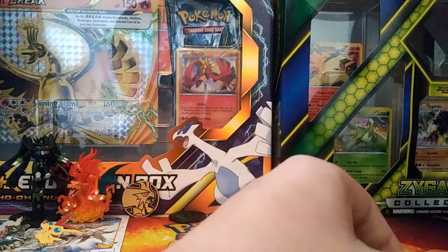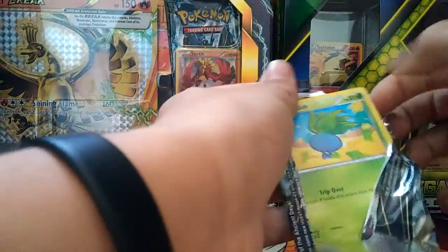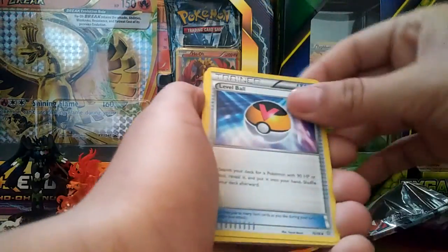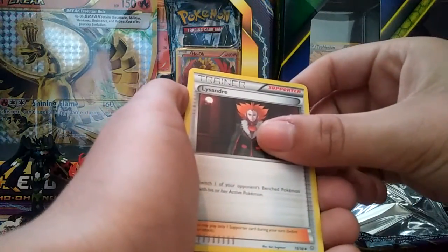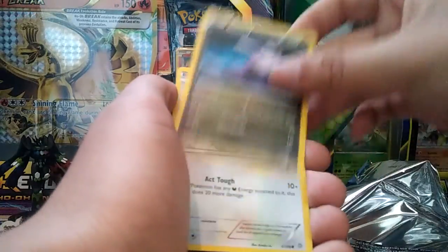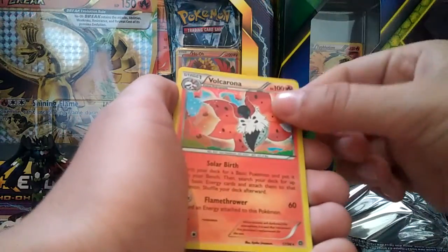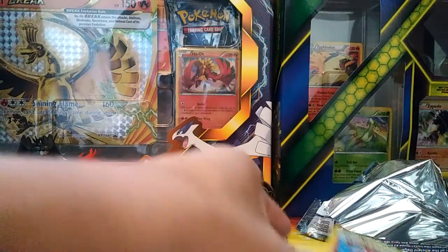Pack two - Hoopa. Hopefully I can open up a full art Hoopa, that'd be really nice. Going to make this second half faster than the first one. Got a Level Ball, a Sableye, a Lisandre, an Ace Trainer, a Beldum, a Goomy, a Meowth, a Larvesta, a Volcarona solo, a Kirlia, and a Bulk Corona hollow.